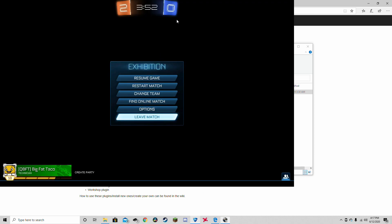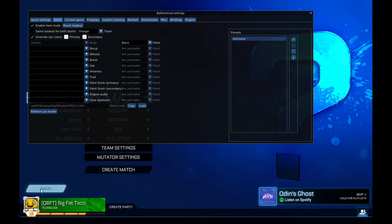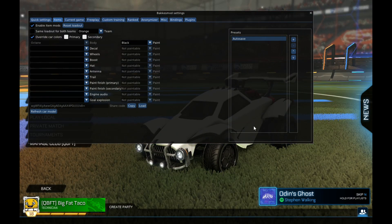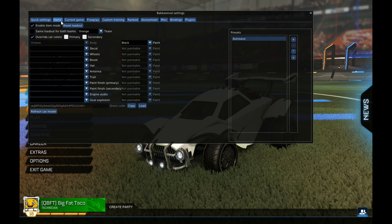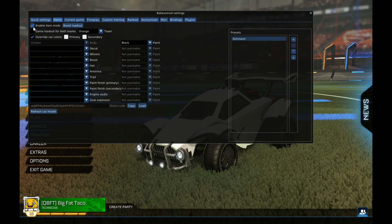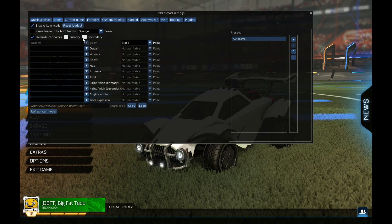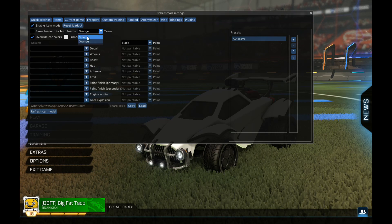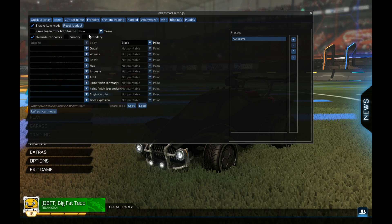If I go into Rocket League, pressing F2 brings me to the mod menu. I'm just gonna click out of this. See, I have a white car — that's because of Bacchus mod. If you go to items and check these two things, you can pick which color you want. If I go blue, my car turns black.